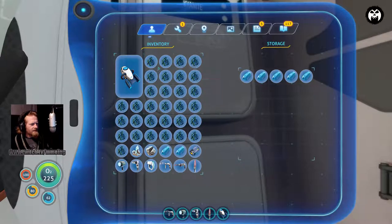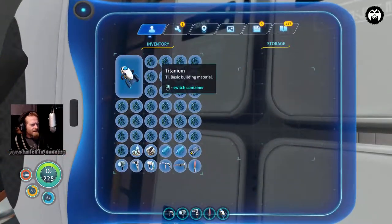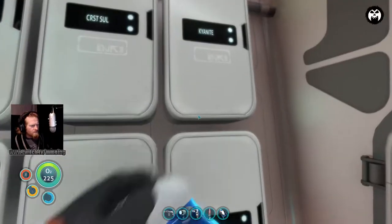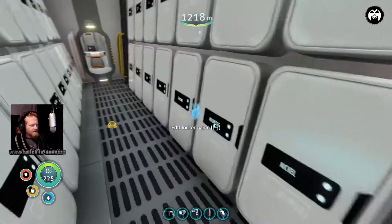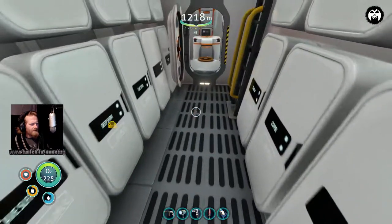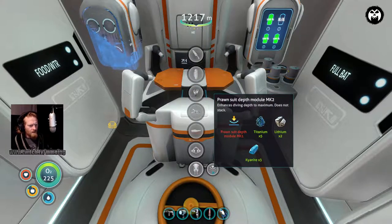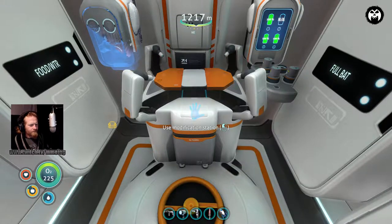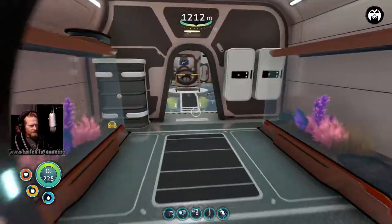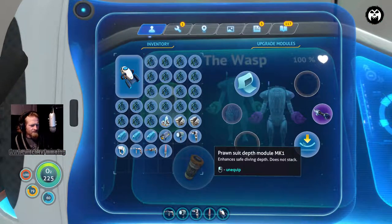Let's throw some titanium in here - we'll put ten in. There we go. One more kyanite, and lithium. We have lithium. The MK1 module is what I need to pull out of here first. Oh yes, this is badass - we're getting places! Let's grab the MK1 and grab the stuff to make the next upgrade.